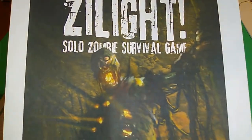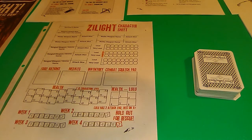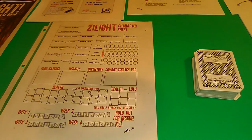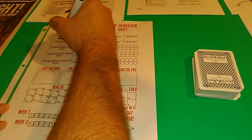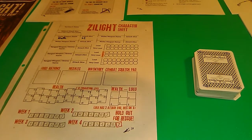We're going to be playing Z, a solo zombie survival game. We start out with 20 health and get a knife for a weapon that adds plus one to our dice. So when we roll our dice we get one for just being us and then one for our weapon.